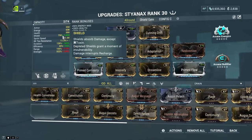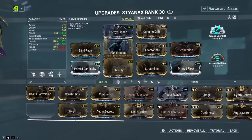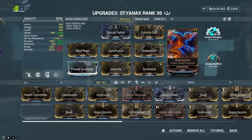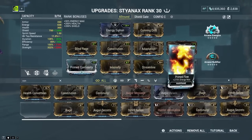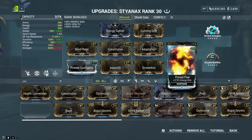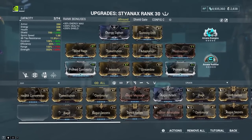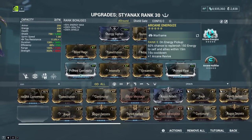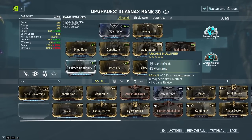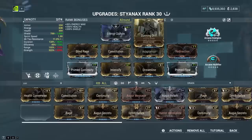Redirection, of course, because Stianax is a shield frame — with Redirection we're going to have high shields, which is really nice for the level range this build is for. This is not a level cap build; in a level cap build you would not use this. Then Streamline for efficiency and Prime Flow to have more energy at disposal — though you could use normal Flow, I would recommend using an energy mod, otherwise you're going to run out quickly. For arcanes, I used Energize because I have it; if you don't, put in something else. And Arcane Nullifier, of course, because we're going to have a lot of shields and need our energy — Arcane Nullifier protects us from those pesky magnetic procs.